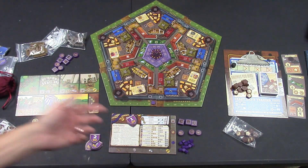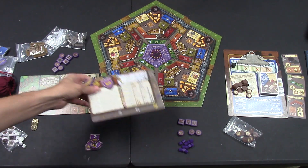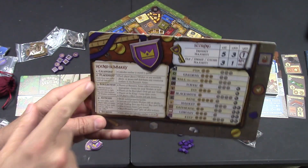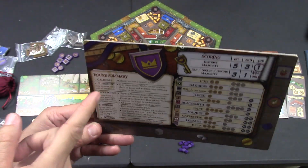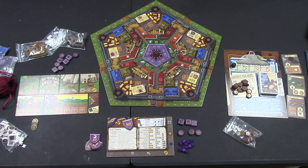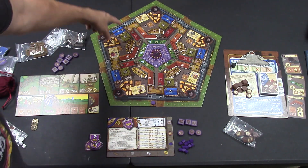There's one building of each type in each district, and there are as many buildings as there are places to build on the player board. You'll deal out three to the side and then you are ready to go. This game is very simple — it tells you what to do right here. First, you move the calendar marker one space. Then it comes to the worker placement stage, which is basic, simple worker placement.